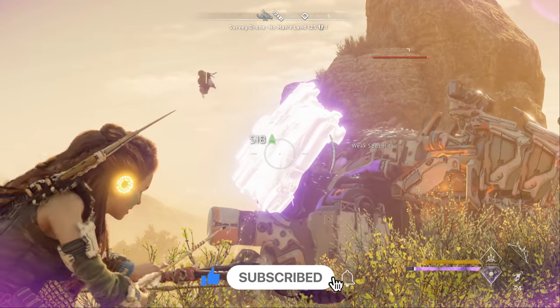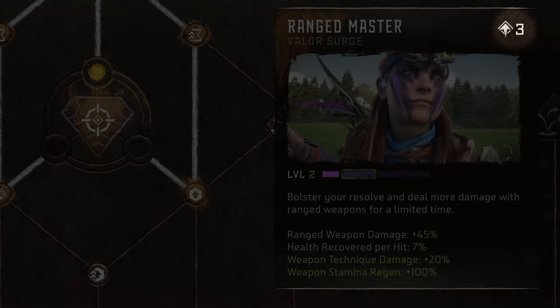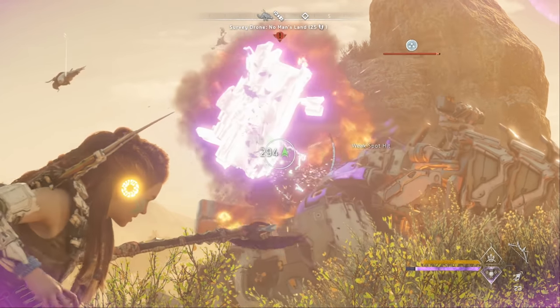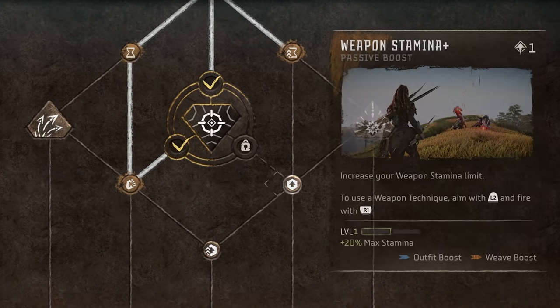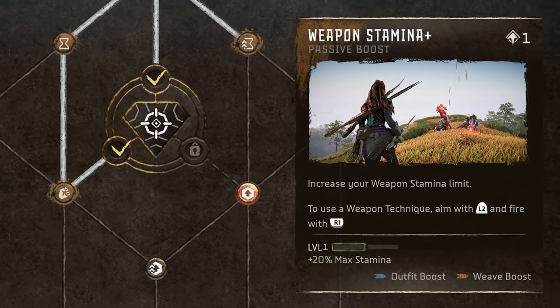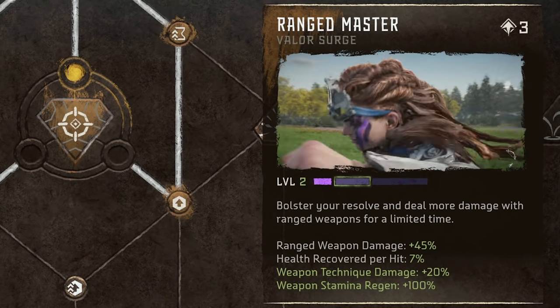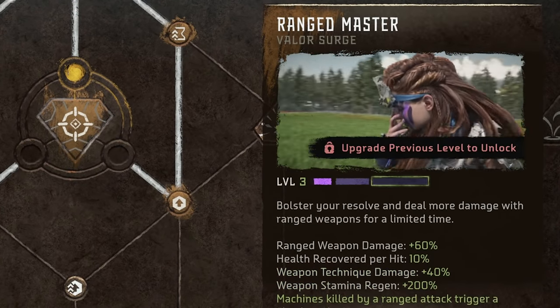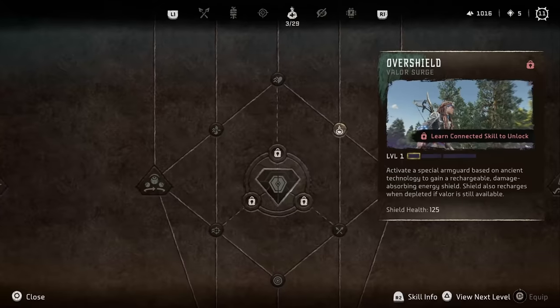First off, let's make sure we're all on the same page about how valor surges work. You can unlock a valor surge by spending skill points on it, just like any other skill. However, there are two key differences with valor surges. First, you need to unlock each of the 3 connecting skills before you can unlock the valor surge itself. Then, once you've spent skill points to unlock the first level, you have the option to spend additional skill points to level that valor surge further. Of course, each time you level it up, the original effects will become stronger.